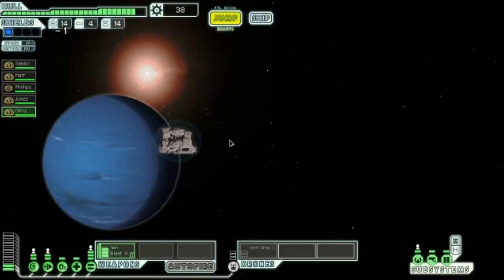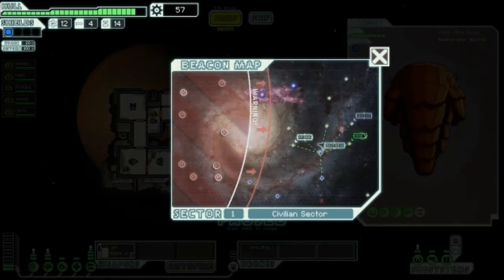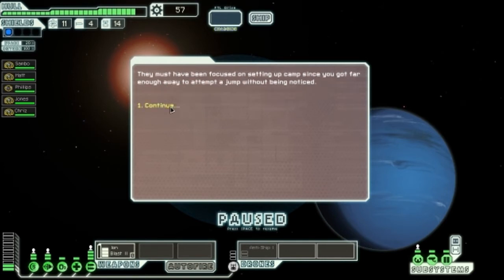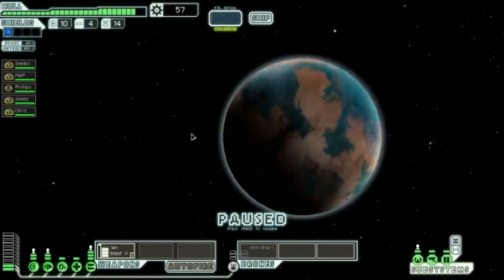We follow a distress beacon and find a ship that used their last FTL fuel jumping to a station, now stranded amid warp metal debris. We give them fuel; they reward us with 19 scraps. We then reach the quest marker and find the mantis encampment — far too many to count. We send a long-range message back with our findings but decide it would be suicide to attack directly, so we leave before they notice us.